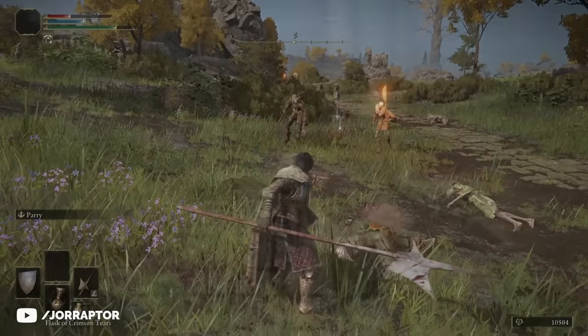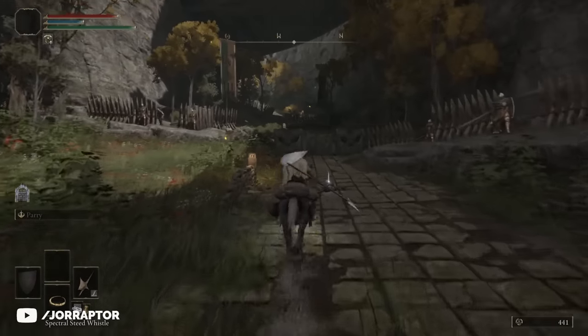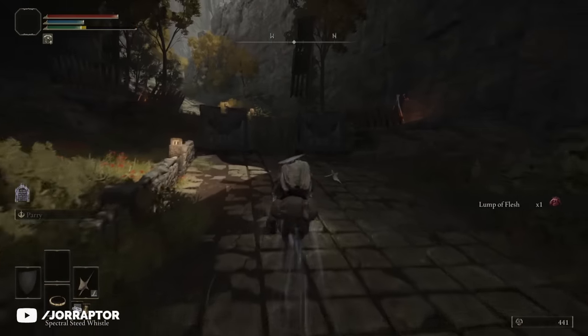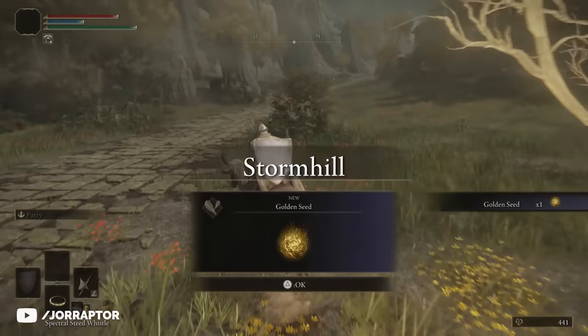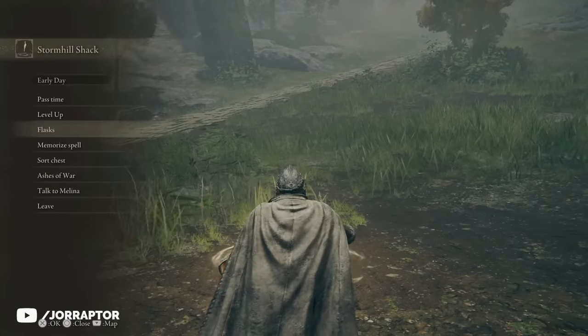Another thing you can do now that you have your mount is continue through the gate. There are a lot of enemies here, even a giant that will jump down on you if you get close, so use Torrent to just run through and follow the path until you find an illuminating tree. At the bottom of it is a golden seed — these are very valuable as you can use them at a grace point to increase your total number of flasks.